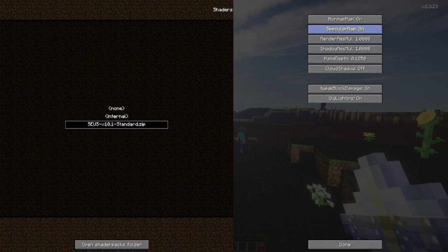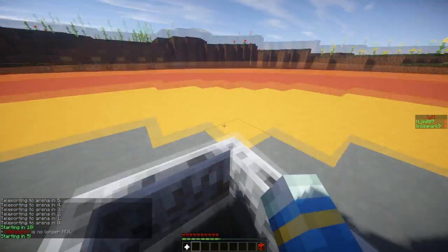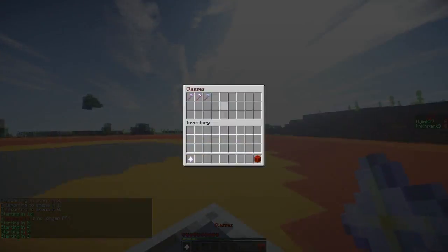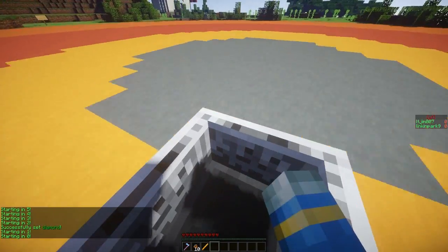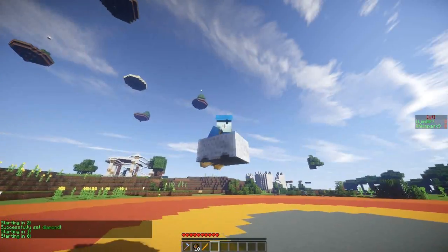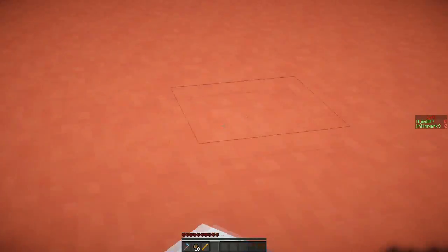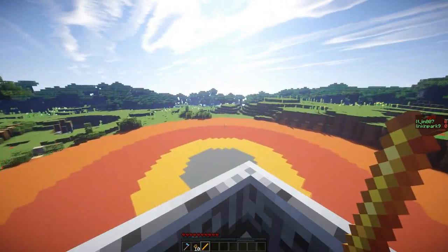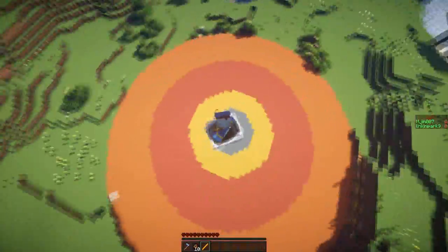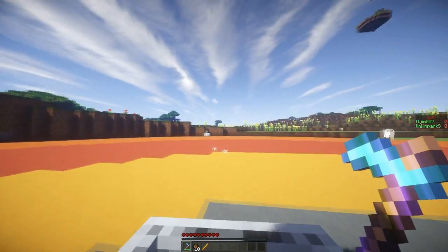Okay, lighting is fine. Here we are flying about. Obviously you wait for it to start — right-click and you'll fly up, you'll hover. Shift to go down. You can't actually get out of the minecart, which is cool. The blaze rod doesn't actually do anything. You right-click to go up — this is really cool — and you get fire charges.